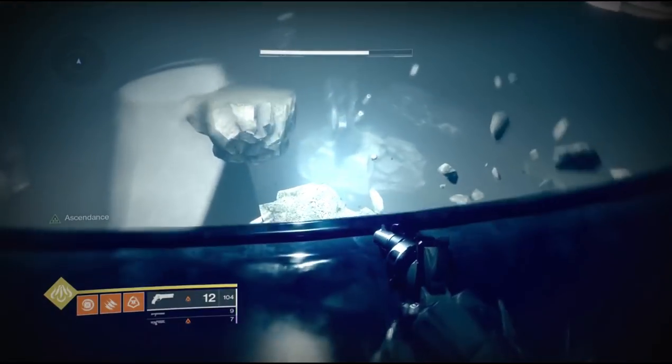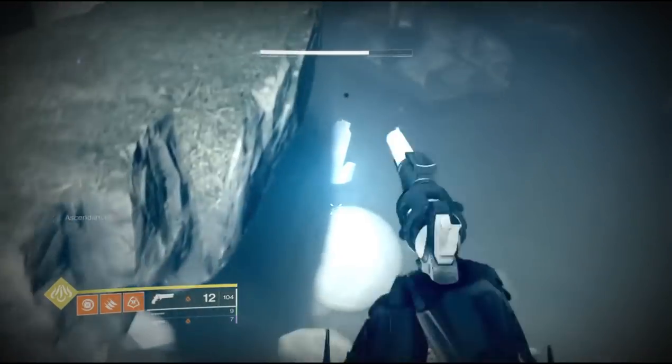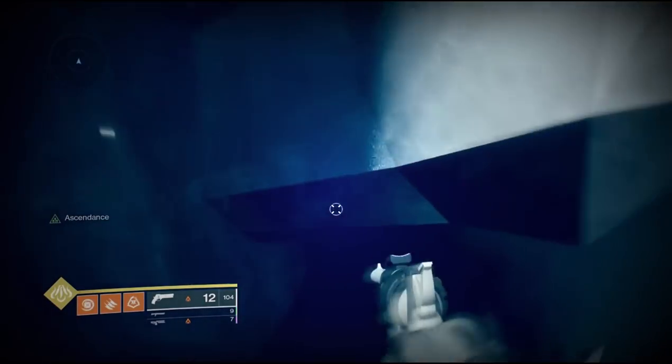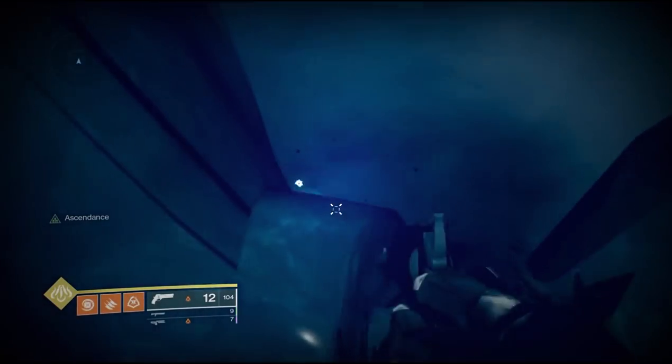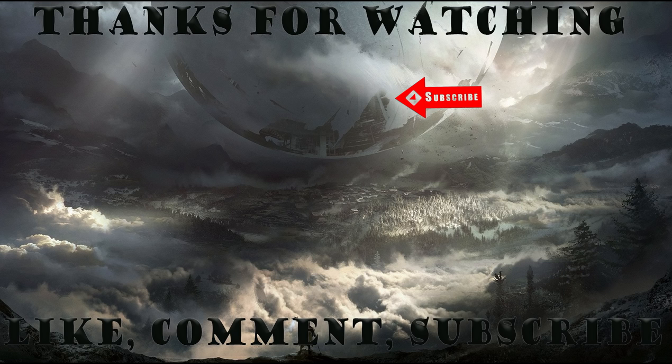Last but not least is the Ahamkara bones. I'm showing you this from up top — you're going to want to jump down onto one of those statues and the Ahamkara bones will be sitting right on her arm. Like I said before, there are two of these statues, so if you don't see them on the one you go to, check the other one and that's where you'll be able to find them.